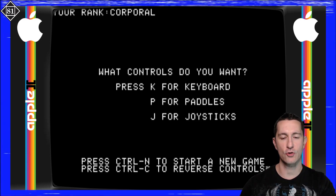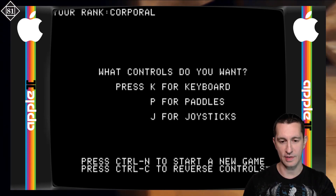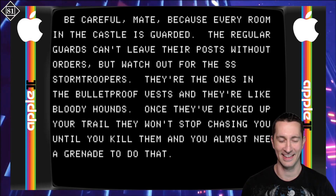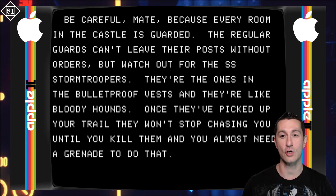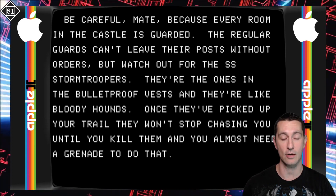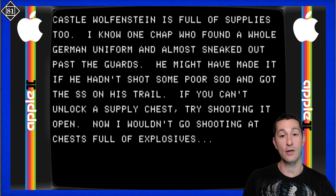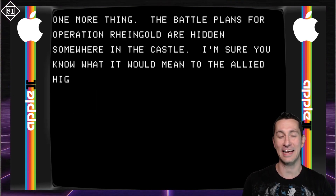Our rank right now is corporal. We're going to try joystick controls — I don't have two paddles plugged into my Apple II right now, so we'll go with joystick. The game says: welcome to Castle Wolfenstein. The Nazis brought you here to get information out of you before they kill you. Be careful because every room in the castle is guarded. The regular guards can't leave their posts without orders, but watch out for the SS stormtroopers — they're in the bulletproof vest and they're like bloodhounds. Once they pick up your trail, they won't stop chasing you.